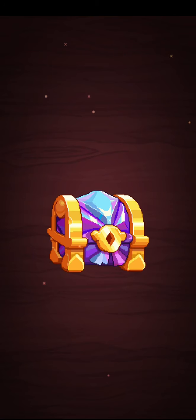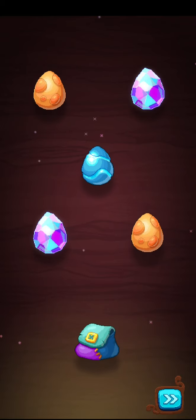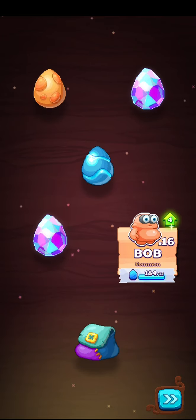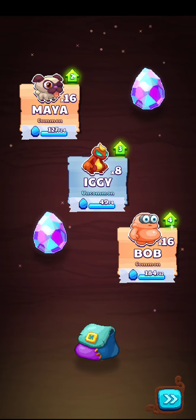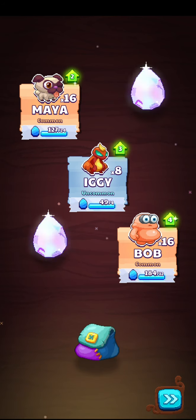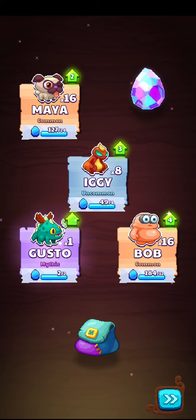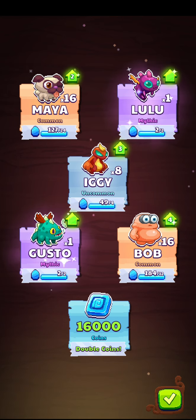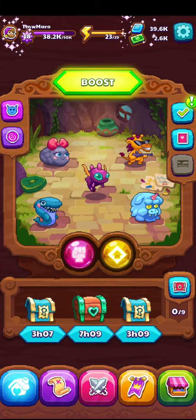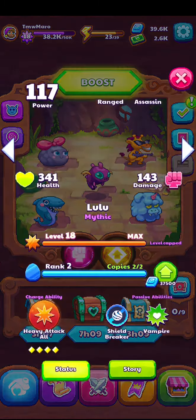We got two mythics! No rares but still. Bob, Maya - don't care. Iggy, that's better. I want Falcon because I use him, or Floss. The second mythic - I just got him, he's not that good, 16,000 coins. You get a lot of coins from this actually. And the other mythic - Lulu! Now I can upgrade Lulu to Rank 3, so let's do that right now.